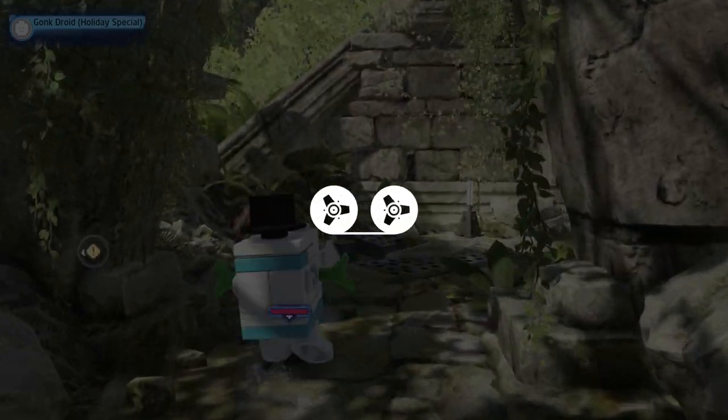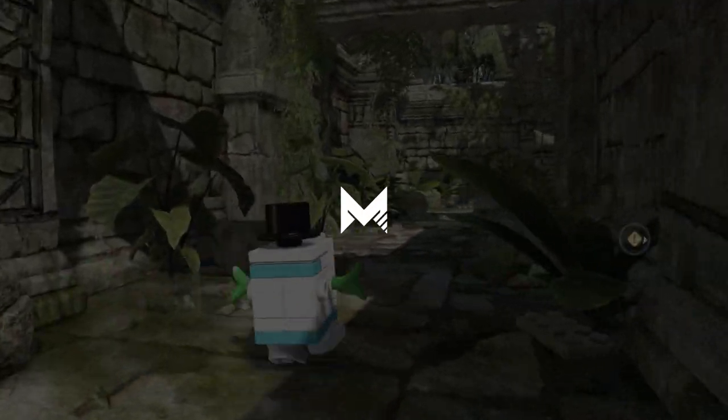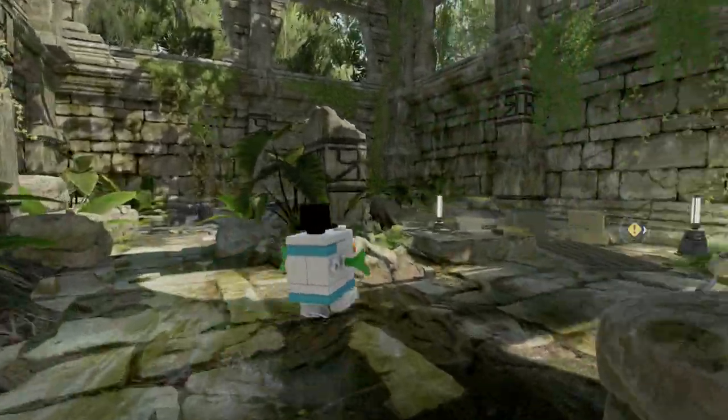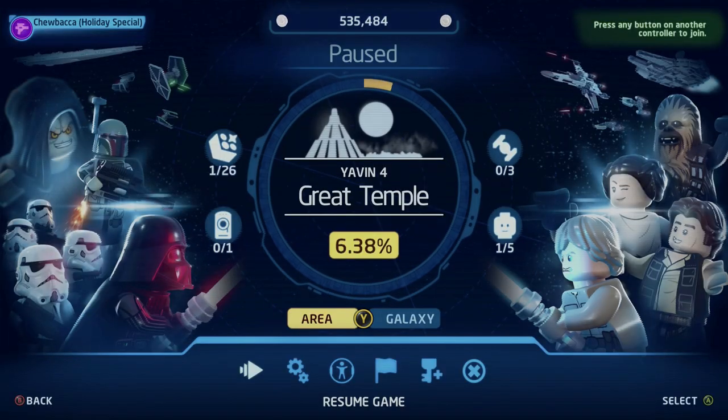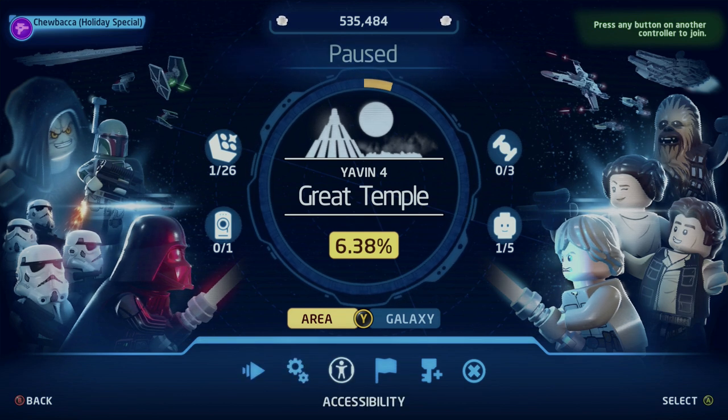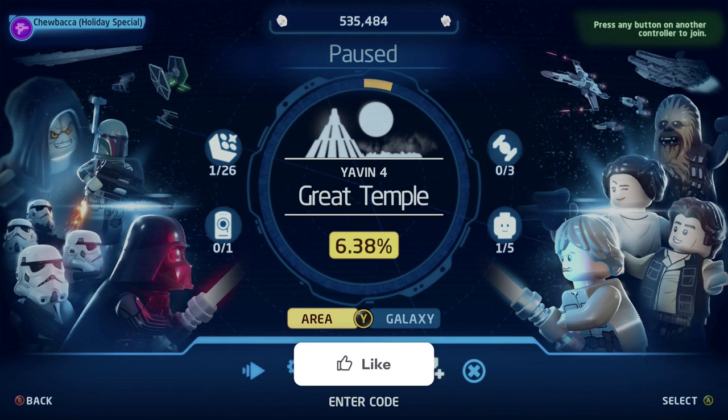Hey everyone, how's it going? I'm Mr. Bo and today we're going to be going over some cheat codes in Lego Star Wars: The Skywalker Saga. These cheat codes are used to get characters for free as well as some starships without having to spend tokens on them, and also some extra characters like Christmas-themed Darth Vader.